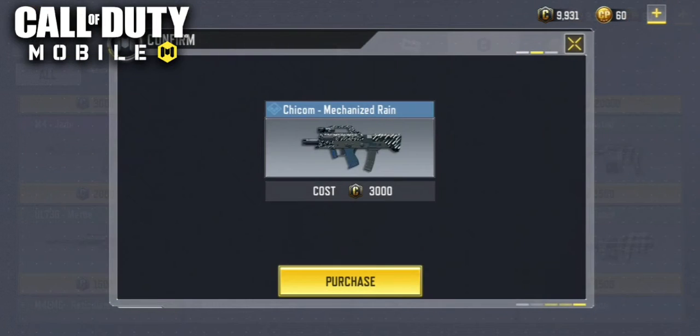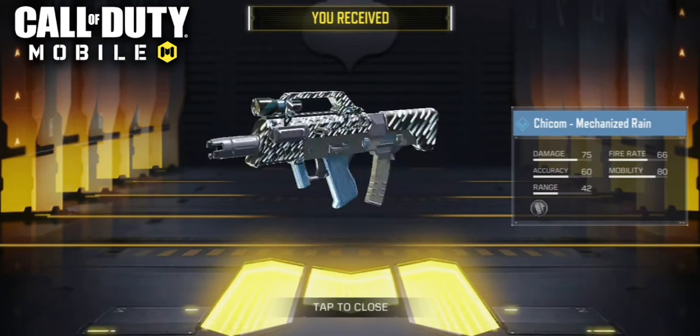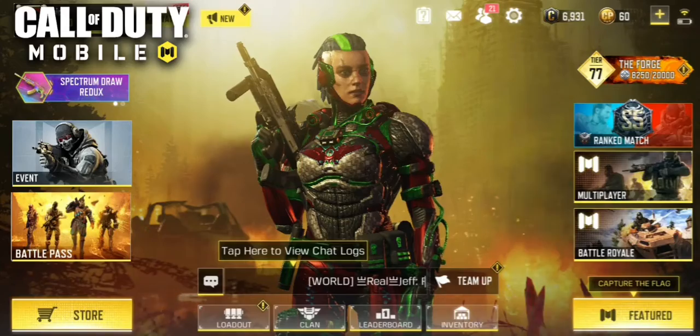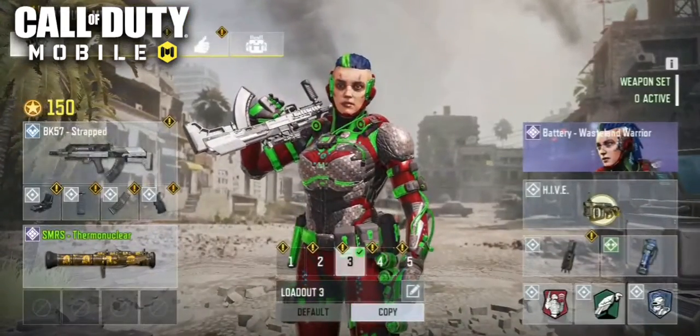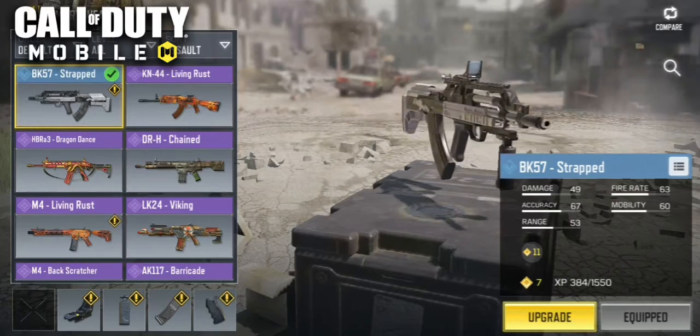So today, for 3,000 credits, we got the G-Com or Ka-Com Mechanized Reign — I don't know how to say that. Anyway, these SMGs, they're burst. They're pretty much an assault rifle but an SMG. They can do assault rifle range, do decent damage.